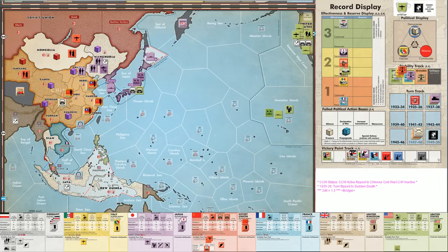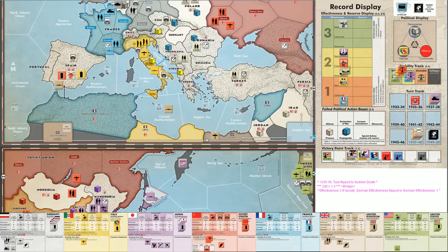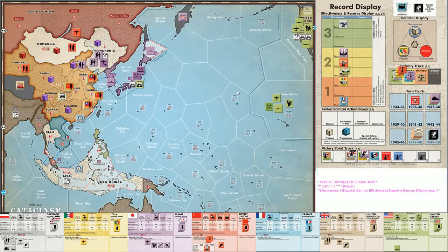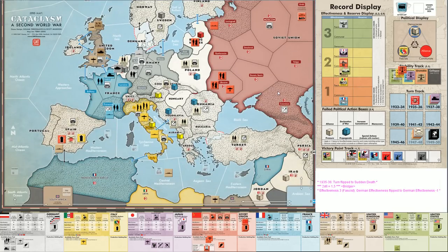Next out of the cup is the third crisis — we're in sudden death territory. Rolling 2d6, it's a 5-1: Nazi Infighting, reducing Germany's effectiveness by one until end of turn. Then an American air force marker comes out — placed in Hawaii for air cover. Then the fourth crisis marker comes out, which ends the turn. This has been one of the fastest turns in the pre-war phase, and it's because it's the first time the fascists have decided to play it low and slow.